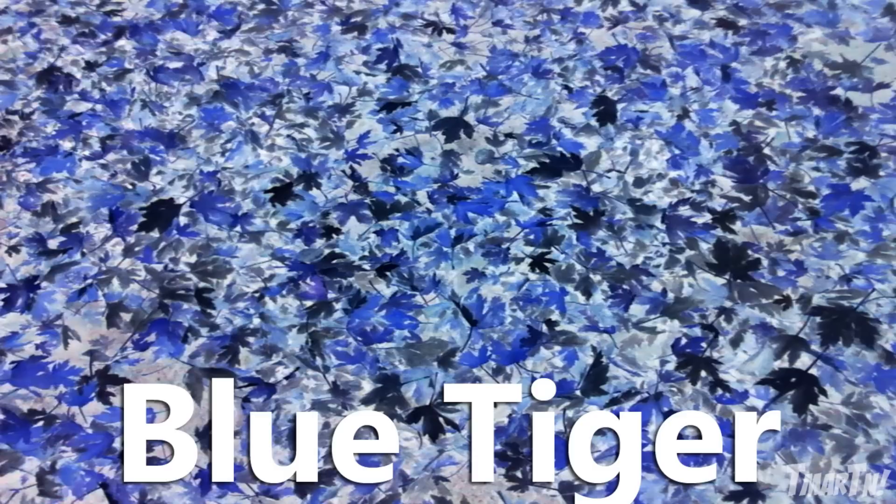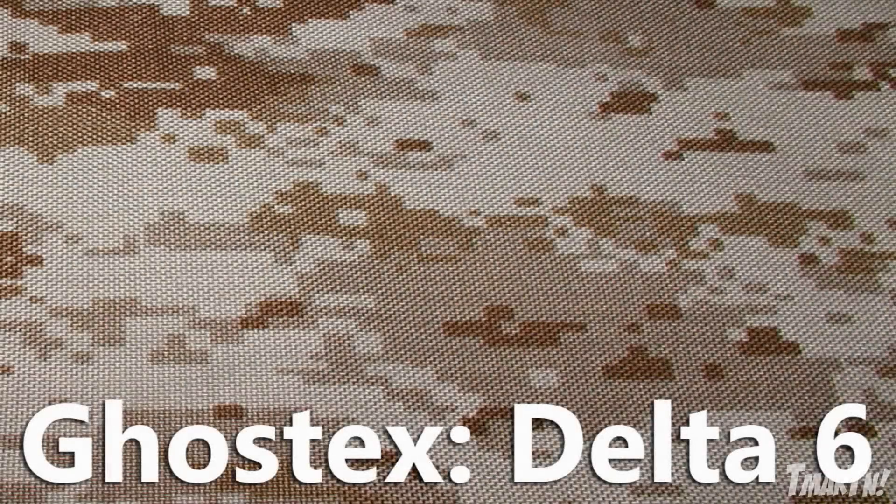It doesn't look exactly like the one you see on screen. The next one is not Red Tiger — they called it Bloodshot. It does look like Red Tiger, it's just named differently. The next one is Ghostex Delta, which kind of looks like the current US military uniforms — that deserty, sandy, blocky, kind of pixelated looking thing. That one's pretty cool.